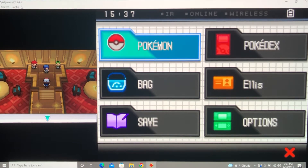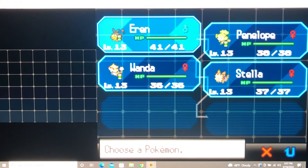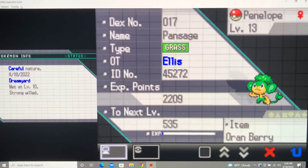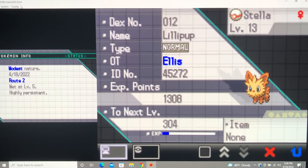This is the team we ended up with going into the first gym. We went with Tepig — the Fire/Fighting type — it's going to be really good. We also got Pansage, Patrat, and Lillipup, so just a team of four against their team of two.